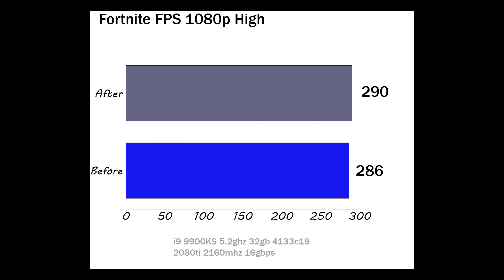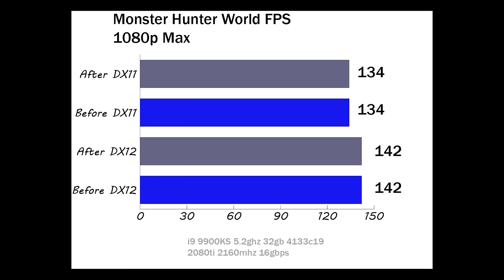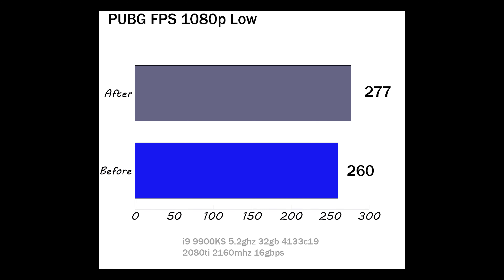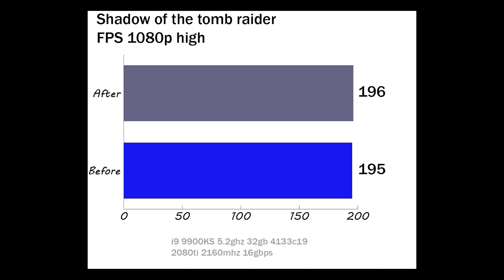We're also going to test a 4790K quad core at 4.8GHz with a 2070 Super. I'm hoping we'll get to see if there's any difference between mid-range hardware and high-end hardware to see if there's any actual value in updating your Windows. One little note before we start — I couldn't even update my Windows to 2004. I had to do a fresh install on my main rig because it gave me some error saying I had some settings that weren't transferable. But yeah, let's just find out if this actually even does anything.